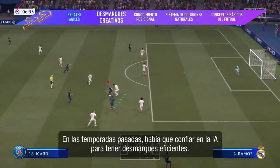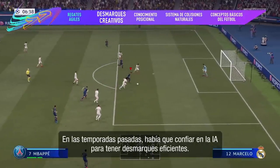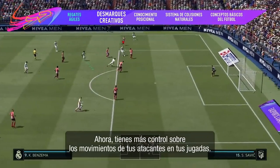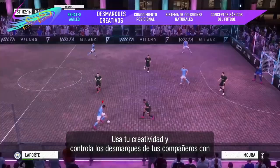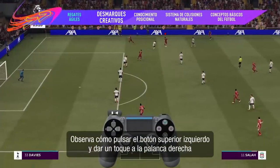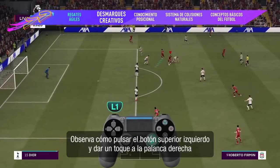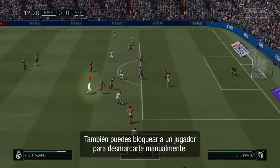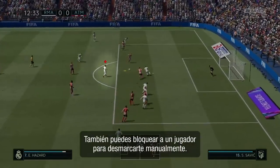In past seasons you relied on the AI to make the right runs off the ball. Now you've got more control over your attacker's movement in the build up. Get inventive and control your teammates' runs with directed pass and go and directed runs. Watch how a tap on the left bumper and a flick of the right stick send Salah into space before he dispatches the return. Or lock onto one player to take matters into your own hands.